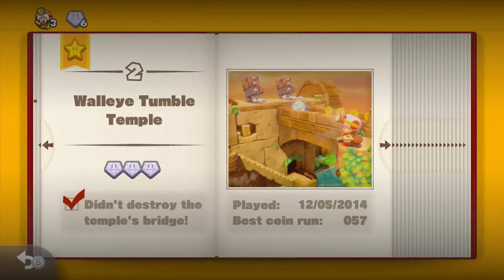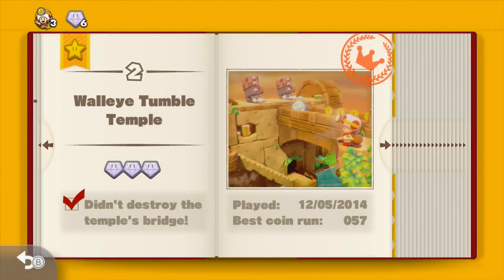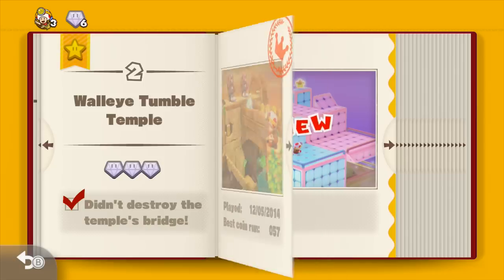The reason I said don't go for that jewel at the beginning is the bridge will break. Every level has like an achievement — I don't know what the in-game term is, but it's basically an achievement. So this one was 'didn't destroy the temple's bridge,' and this one is 'collect the gold mushroom.' There are some where you have to collect a certain amount of coins, and some where you can't be seen by enemies. It varies between levels — it's something fun to aim for.